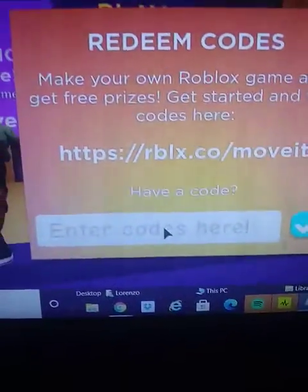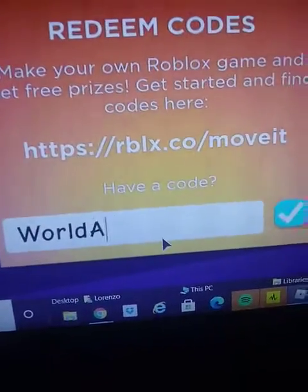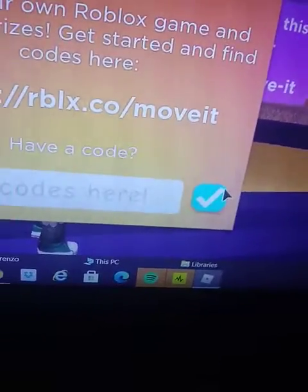Now go back in and enter the next code, which is WORLDALIVE — spelled just like that. Press it. I got a badge because it was my first time getting it. You will also get it, and you will get a little shoulder buddy.